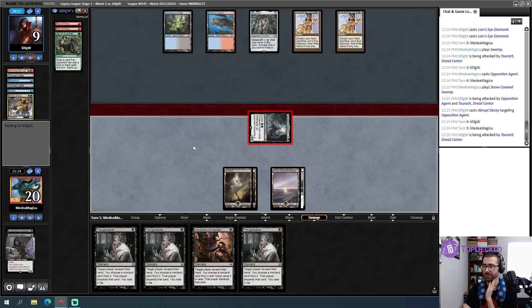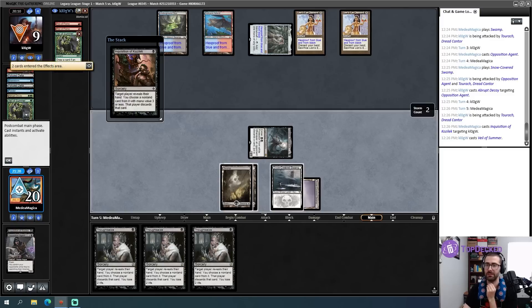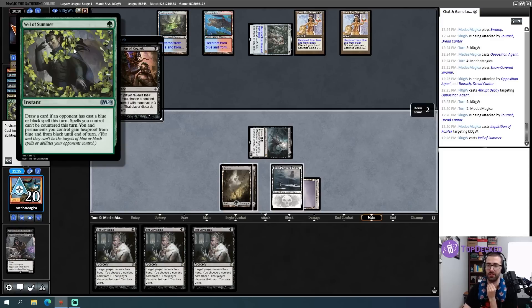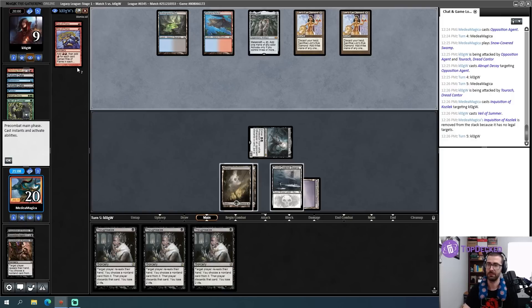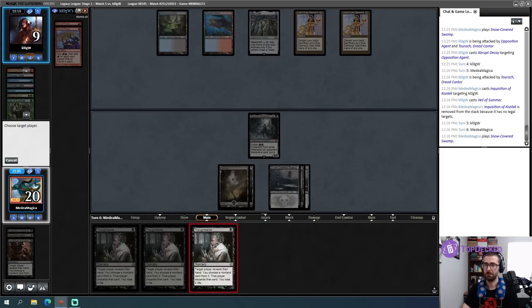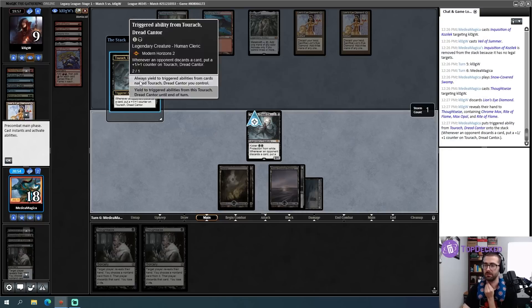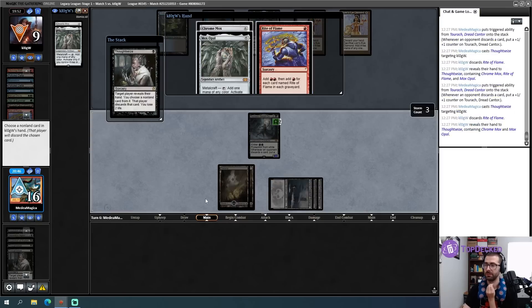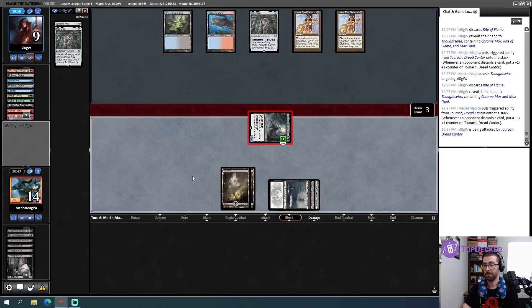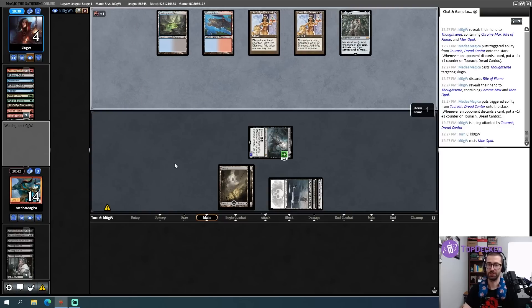I'm so confident that Veil of Summer is happening. In case you're not familiar with this one - you and permanents you control gain hexproof from blue and black until end of turn. This is the big scary turn where my opponent can potentially go off. They have so much mana, especially if those Rite of Flames are still there. Attempt Thoughtseize. That's so much mana. I will take an LED. Attempt Thoughtseize, take a Rite of Flame. Attempt Thoughtseize, take a Rite of Flame. Turok grows - so this is their turn to spike something relevant. If you spike to tutor, there's nothing I can do about it.